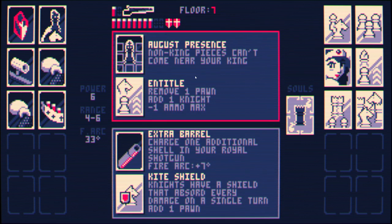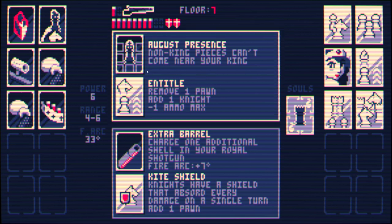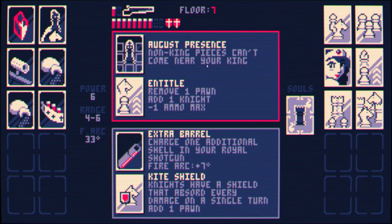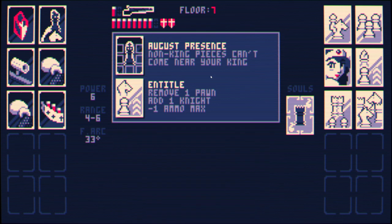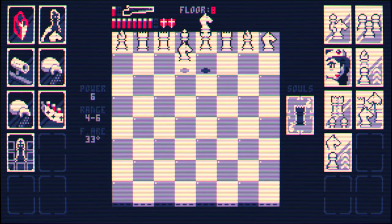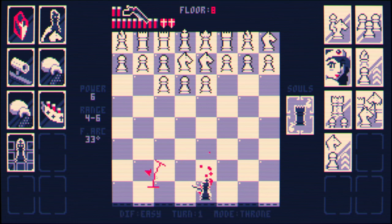Remove one pawn, add one knight. Negative one ammo max. Non-king pieces can't come near your king — this is always great. Charge one additional shell in your royal shotgun — interesting. This increases our fire arc, so I think I'd prefer to have this one. This one's just better overall, and we do have increased ammo so we can afford to take that.